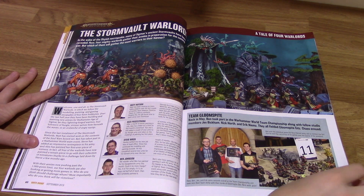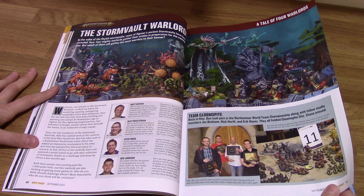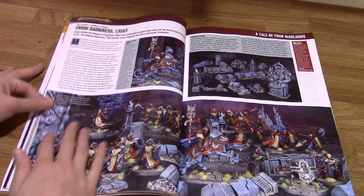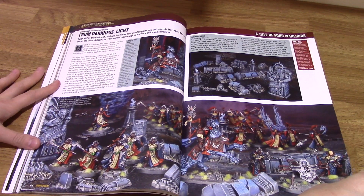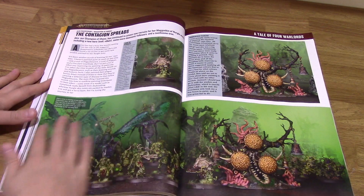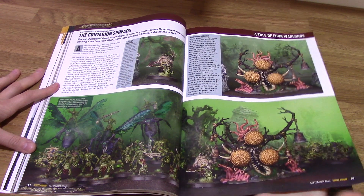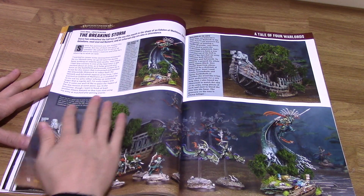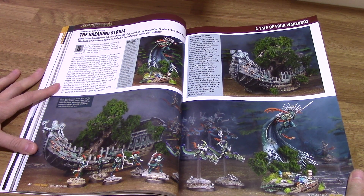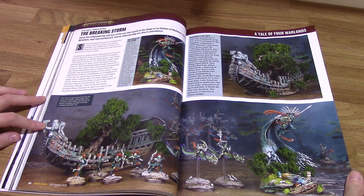A Tale of Four Warlords — the Stone Vault Warlord. Each person has added a new terrain piece to their army. Some pretty impressive terrain on there, and that ship is just incredible — really, really impressive.